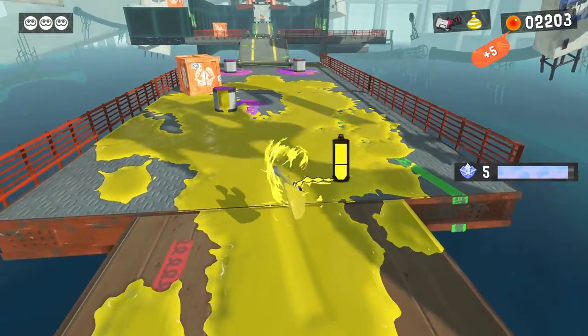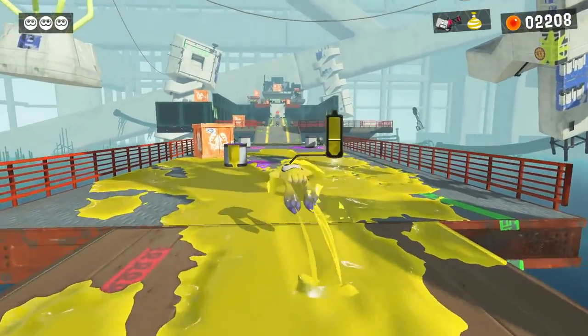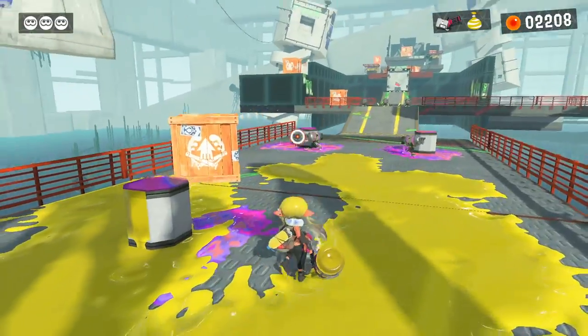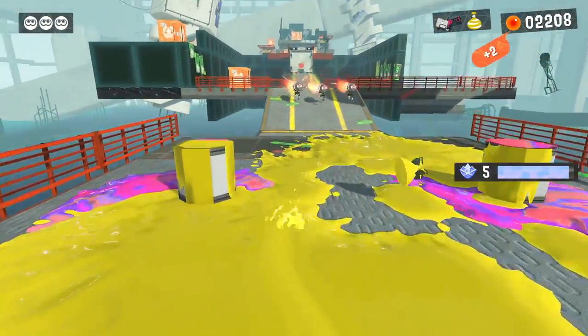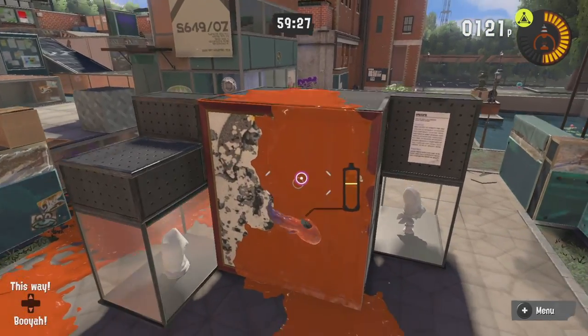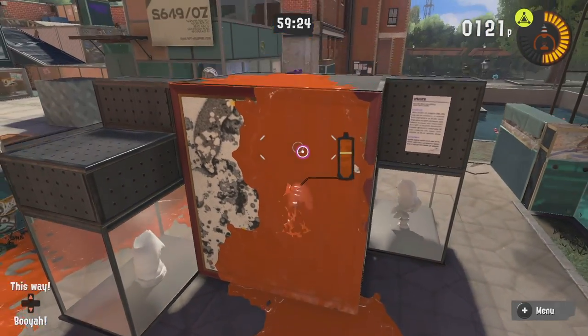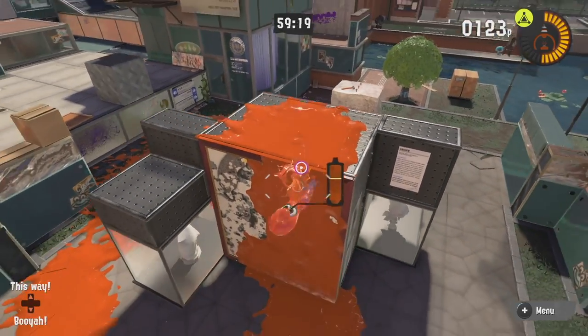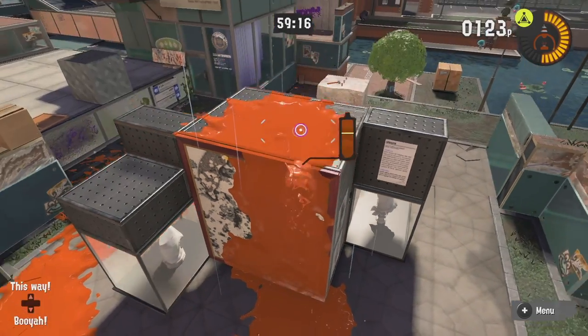The next tip is to remember to use the two new moves introduced in Splatoon 3: the squid surge and the squid roll. When I played the demo Splatfest, I totally forgot to use these, and it was only when I started playing the single player that it clicked. The squid surge can be a bit hard to understand at first, but when you get the hang of it, you hold down the B button and when your squid comes out of the ink, you go up. If you wait long enough and it does a little click, it goes even faster.